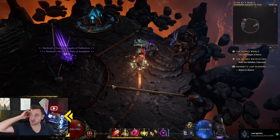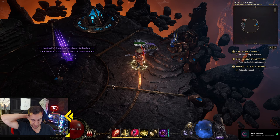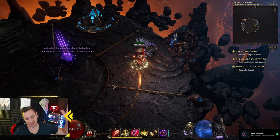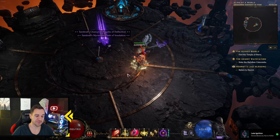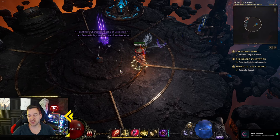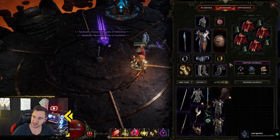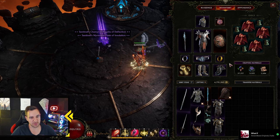The basis is from Max Roll — their Judgment Aura build — but I changed a bunch of things, so I guess it's my build now. Let's look over the items first. You don't really need Uniques; that's the great thing about this build. It's actually very cheap.